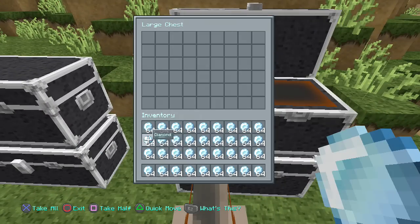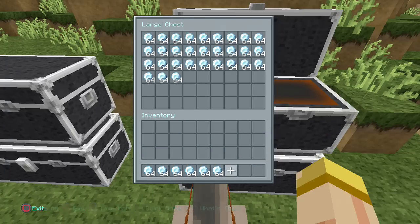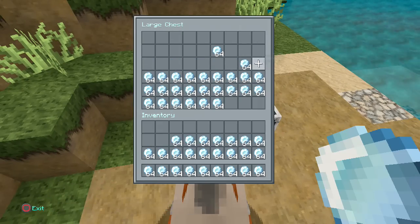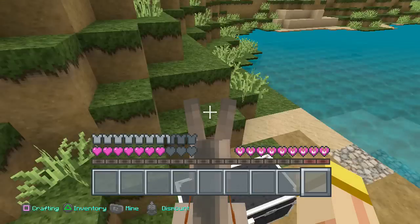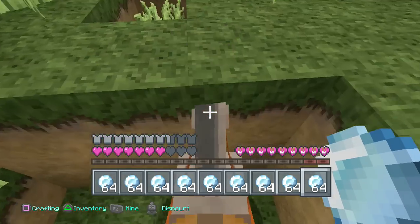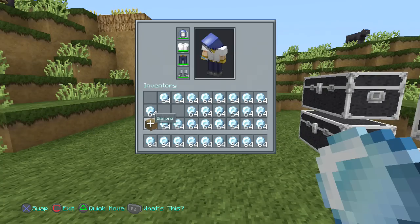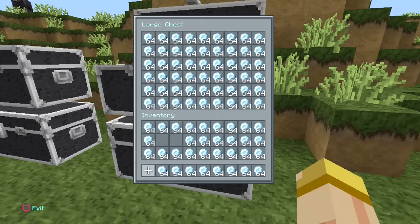The cool thing is this works with any item. You could put anything in that chest, mix and match — it'll work the same way, the same concept applies. Now I'm gonna show you another way to do it without a donkey. The reason I use a donkey is to get maximum efficiency — the most you could get in one shot. But getting a saddle can be a real pain, and if you don't have it you can still do the same exact design.